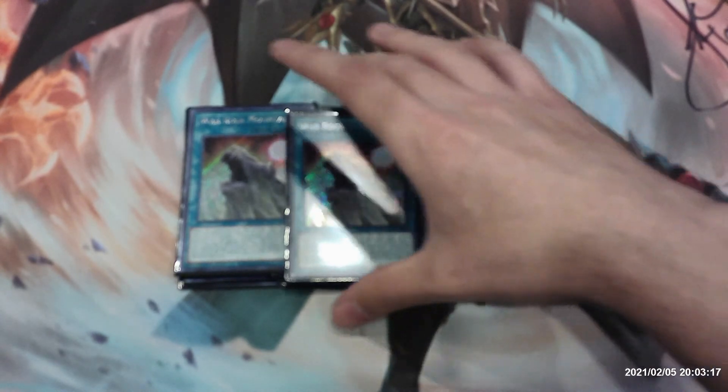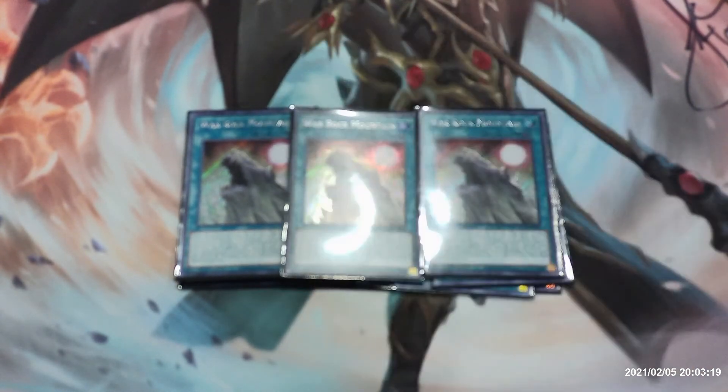Lastly for our War Rock cards we have three copies of War Rock Mountain, our field spell. When activated, you can add one War Rock monster from your deck to your hand. At the start of the battle phase, if you control no monsters or all monsters you control are Warrior monsters, you can special summon one War Rock monster from your hand with a different name than cards you currently control. If your Warrior monster would be destroyed by battle, you can send this card to the graveyard instead. Only one War Rock Mountain can be activated per turn.